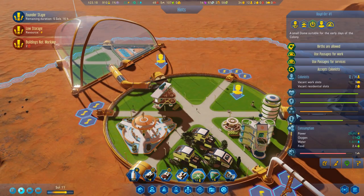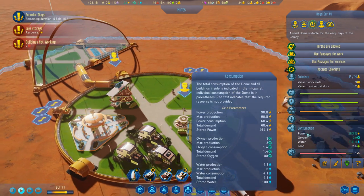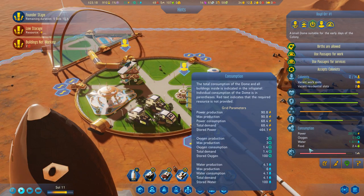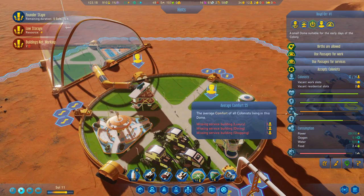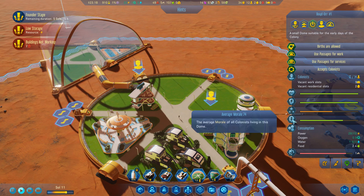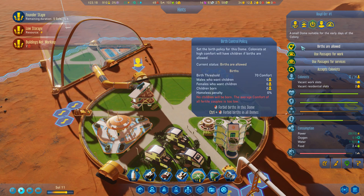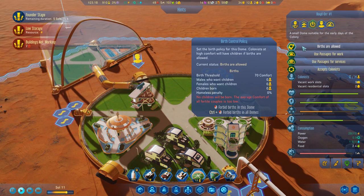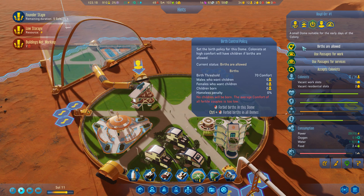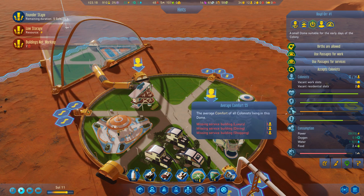I want more colonists - or I want a birth. If I have a birth, that'll fix the problem entirely. High morale, births are allowed. Males who want children: zero. Females who want children: zero. Birth threshold is 70 comfort - comfort's at 55.